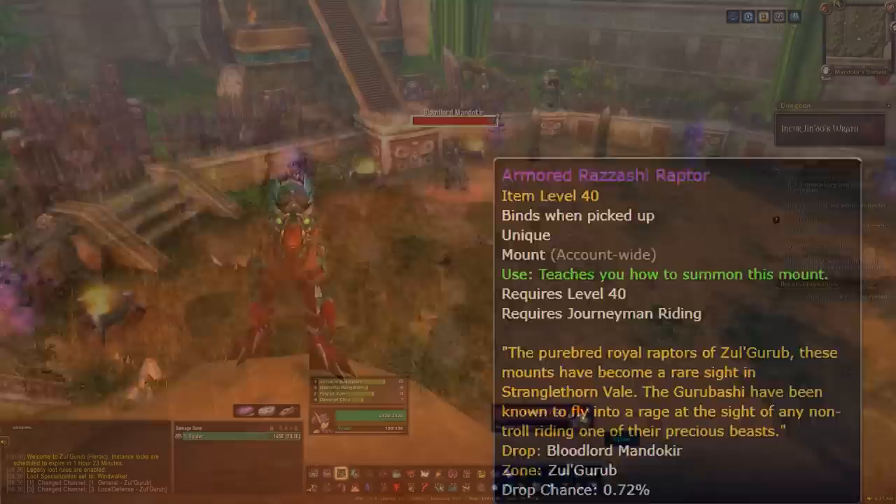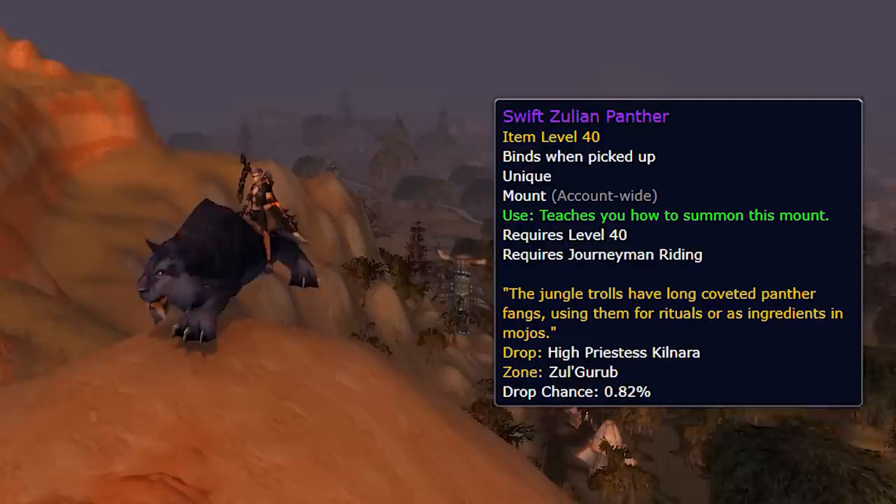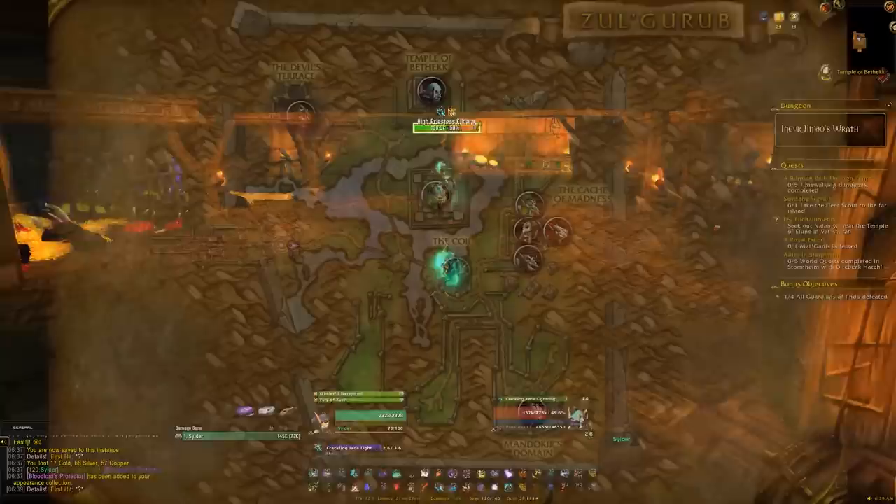The first one is going to be the Armored Razzashi Raptor, on around a 1% drop chance, dropping from Bloodlord Mandokir, which we'll find south-east of the dungeon — very trivial to kill. The next one is the Swift Zulian Panther, also a 1% drop chance, coming from High Priestess Kilnara, which is north of the dungeon. You'll have to progress down to the bottom layer of the temple area and you'll find her there.